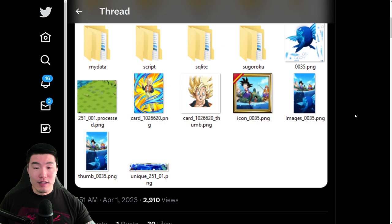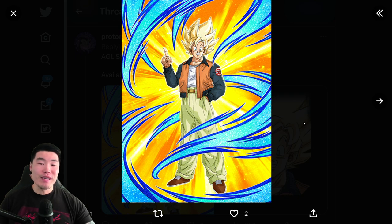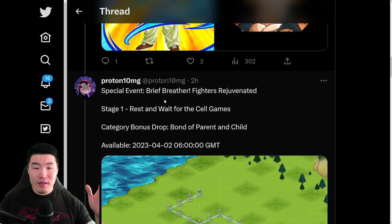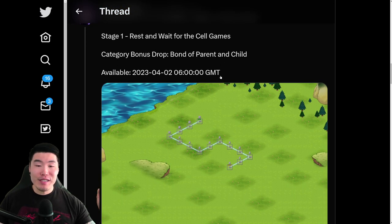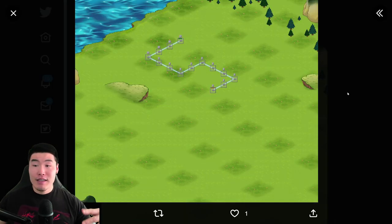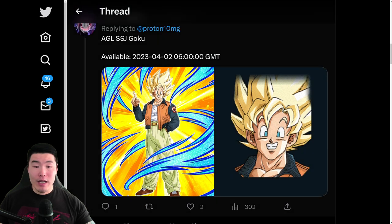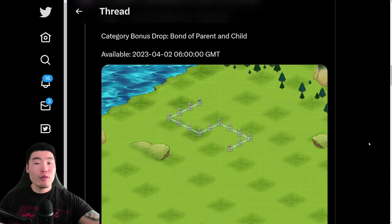With that said, let's scroll down and start with the first thing, which is this year's April Fool's unit. We got this AGL Super Saiyan Goku and the new event is called 'A Brief Breather: Fighters Rejuvenated.' There's one stage and the category boost is Bond of Parent and Child. This stage and the character are based on that period of time before the Cell Games where Goku and Gohan are just chilling and fishing and all that stuff.